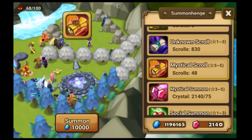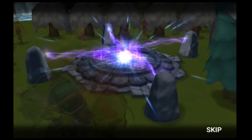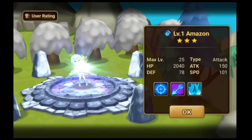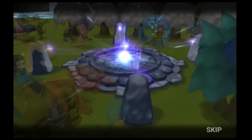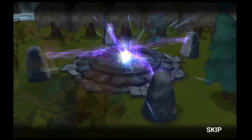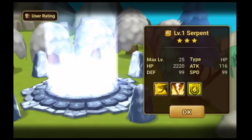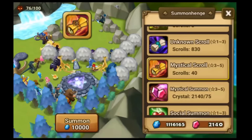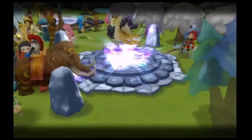Water Minotauros. Water Fairy. Flare Vagabond. Wind Serpent. Water Amazon. Water Golem. Water Werewolf. 43 scrolls to go — come on lightning. Wind Serpent. Another Wind Serpent. Fire Imp Champion.